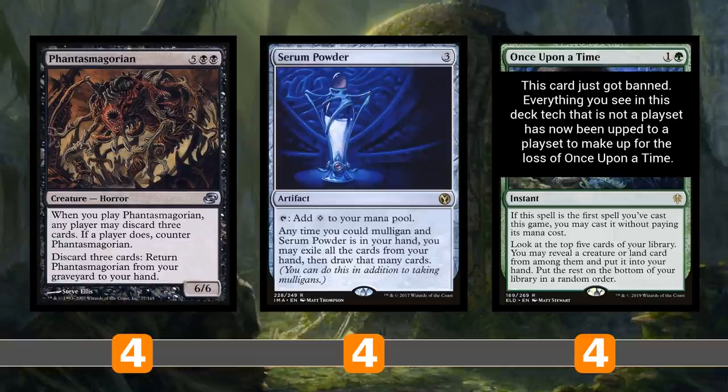Manless Dredge is an all-in deck — it's trying to do just one thing, and if it doesn't do that one thing, it loses. The ultimate goal is to get Phantasmagorian in your opener. You choose to be on the draw every time so you can draw up to eight cards, discard down to hand size including Phantasmagorian, then use its ability to discard three cards and return it from the graveyard to your hand — triggering all the chaotic events.